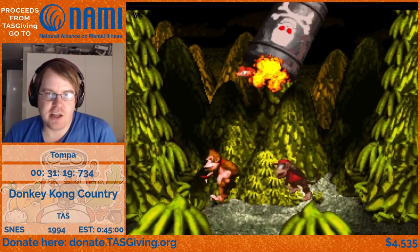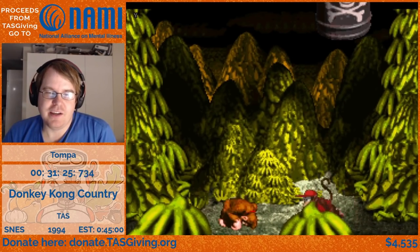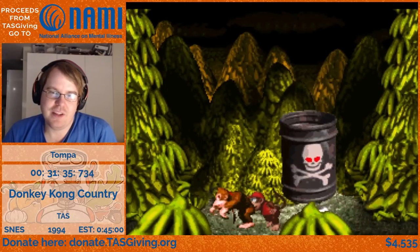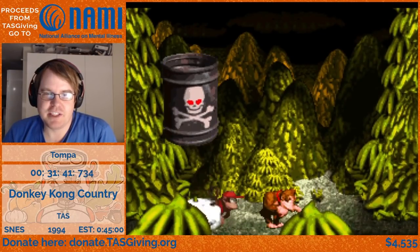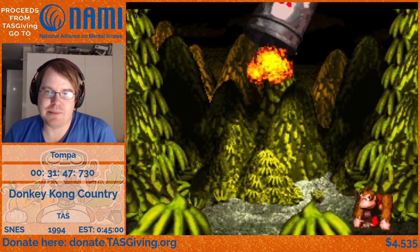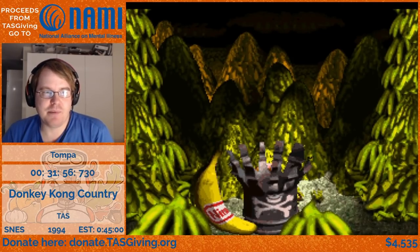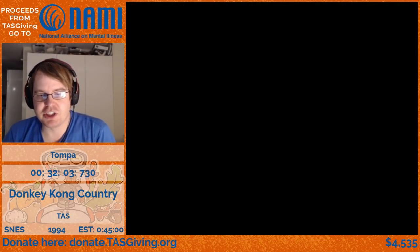In the PAL version of this boss, if you enter with only Diddy Kong, you can hold left, jump over the DK barrel, and the game will softlock you — so you have to reset the console. It's a very nice feature. It can be done on the US version as well with the slap slide trick — slapping back and forth. In the PAL version it's much easier to just hold left instead.